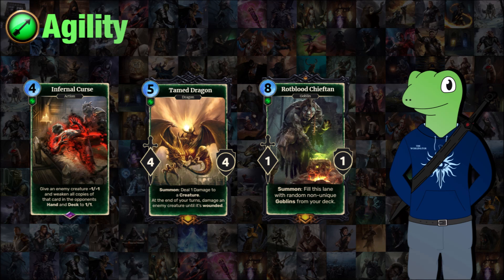We also have the Tamed Dragon, a 5-cost 4/4 which when summoned will deal 1 damage to a creature of your choice. At the end of your turns it can damage an enemy creature until it's wounded. The idea is that it can basically just pop wards and get your opponent into wounded creatures so you can start doing things with their units — very much something intriguing and just setting up plays.